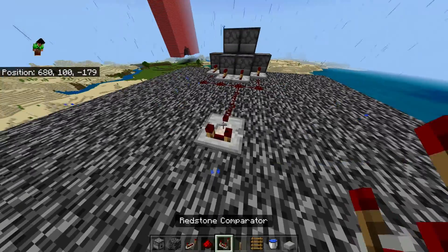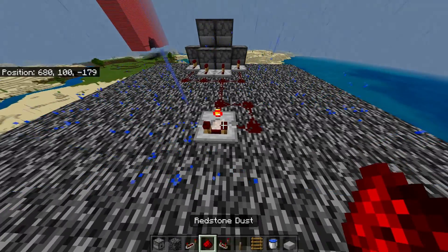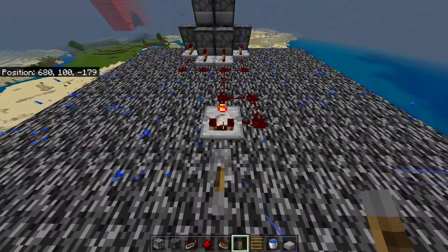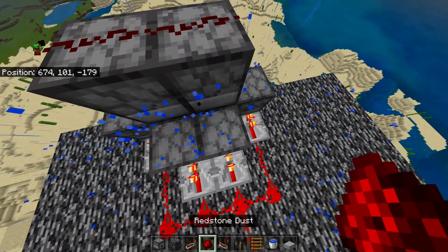Hook it up to this redstone comparator and put redstone around like that. Then place the lever, pull the lever, and wait until it starts exploding, and place redstone right here.